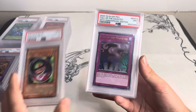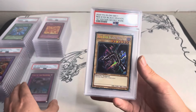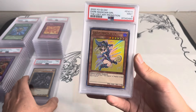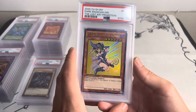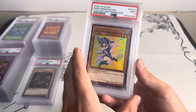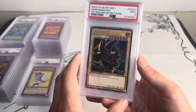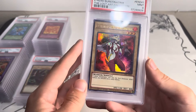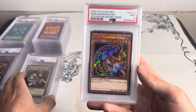Morphing Jar Number Two — that was a really nice PSA 10 from Pharaoh's Servant. 25th Anniversary Call of the Haunted ultra rare. Got some Speed Duel stuff here: Red-Eyes Black Dragon, Dark Magician Girl — this is the original 2020 version, got reprinted in 2021 or 2022, but this is the original PSA 9 straight out of the Lost Art promo that I opened myself. Then we've got the Red Arcana Dark Magician PSA 9, Magician's Tricks Lost Art, Gemini Elf Lost Art, Dark Magician Girl Speed Duel.